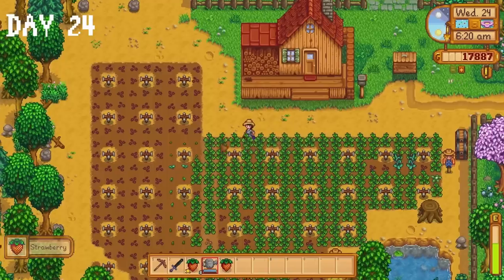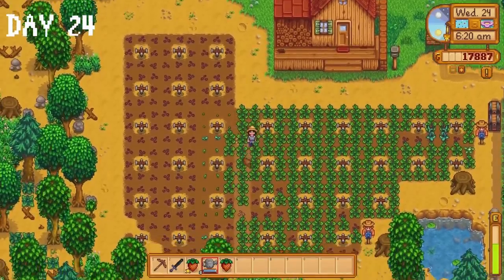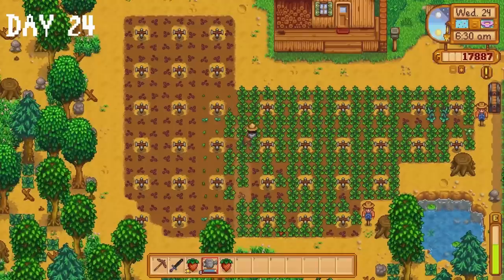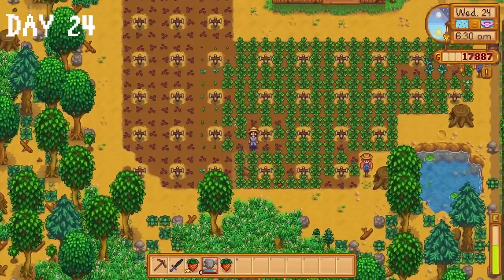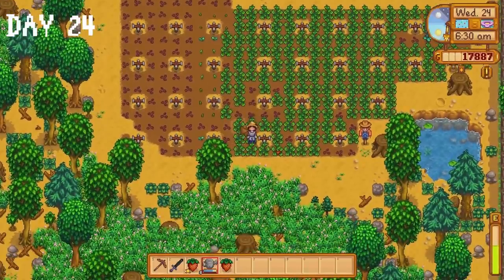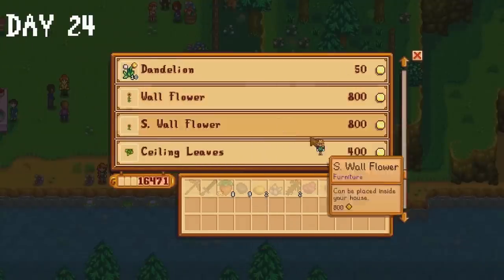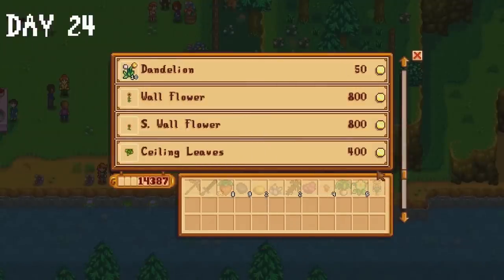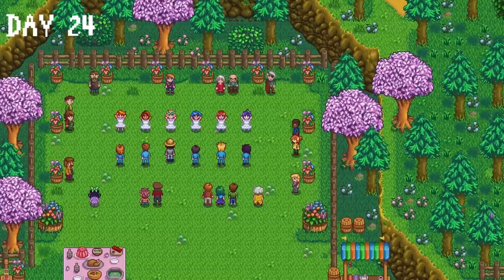On day 24, I realised I made a slight mistake when planting the strawberry seeds — this resulted in a single vertical line of crops not being watered by our sprinklers, but it's not really a big deal. I head to the flower dance where I purchase the tub of flowers recipe and a rare scroll from Pierre. Then I ask Haley to dance. I won't lie, I wasn't paying attention at all because I was too busy staring at my phone watching Drew McIntyre vs Sheamus vs Gunther from WrestleMania 39.